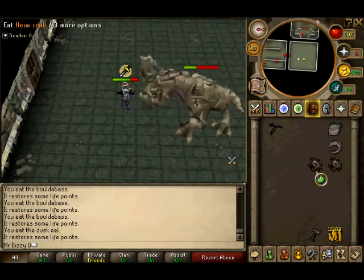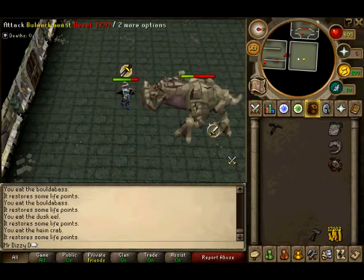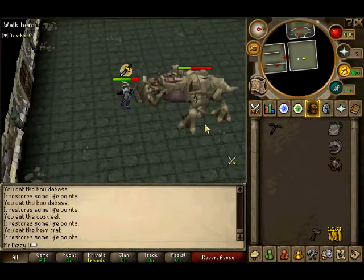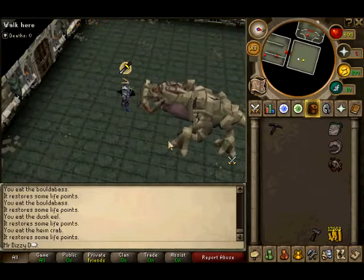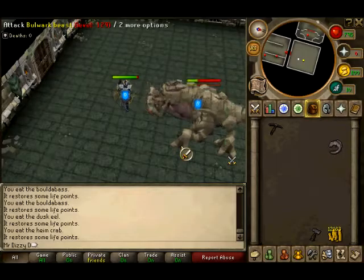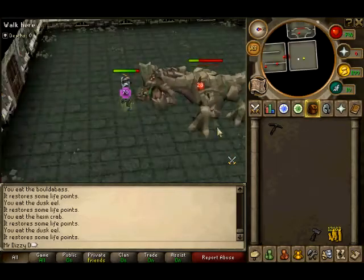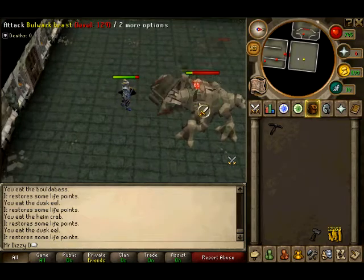I start hitting him properly now — I don't know why I've got crab food, they're not great, but just keep attacking him. He shouldn't take too long to beat. Here I get some lag and get scared — I don't know if I'm dead or alive — but there we go. He's pretty hard but you should do him on your first try.